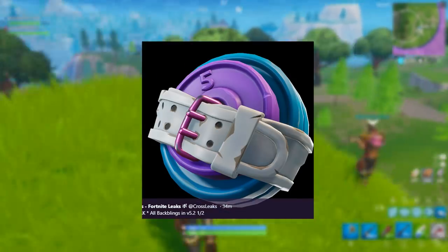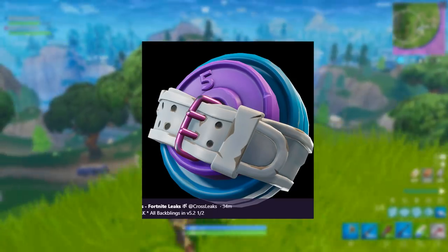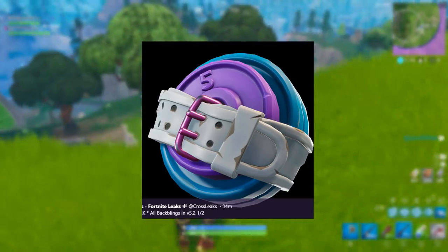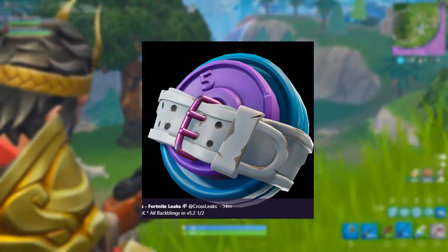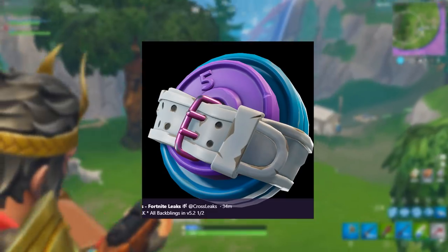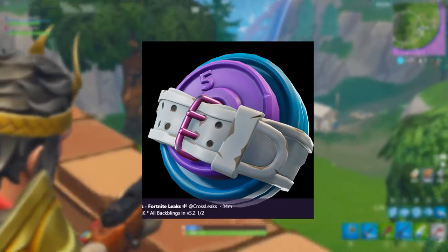We also have the Backplate back bling, to go with the two 70s exercise characters. It just looks like a load of weights attached to your back. I don't really like it to be honest.